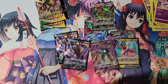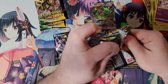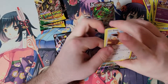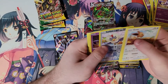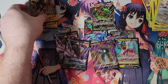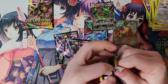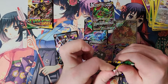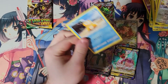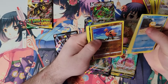Oh my gosh, we're actually getting a lot of good hits here. The Rayquazas are also really good — they see a lot of play. And then of course the alternate art Leafeon. I think the Leafeon's worth like 30 to 40 bucks — I don't think it's gonna be one I keep. It's probably gonna be one I toss up on TCGPlayer. But it's really cool just to get an alternate art.